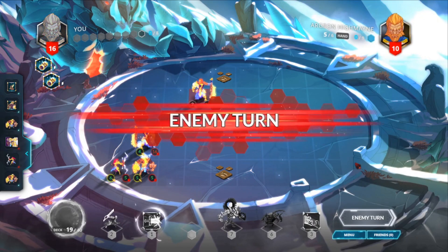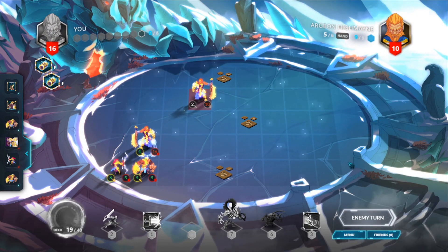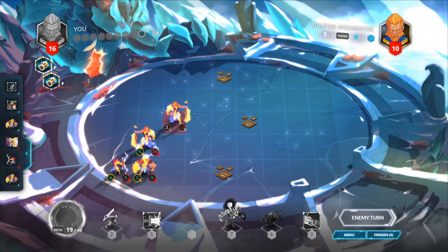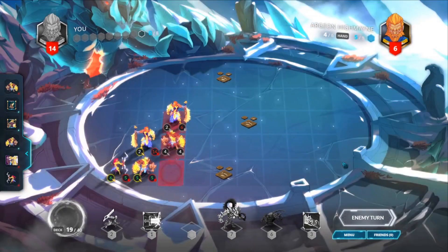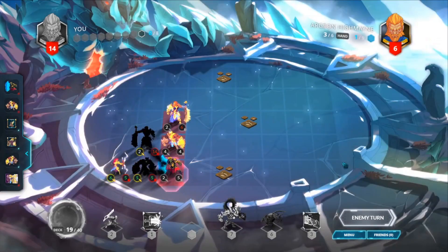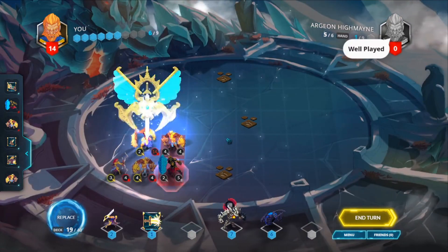At the end of each turn, you draw two cards, and on your next turn you'll have more mana to use. Spend your mana every turn and attempt to use tactics and strategy to best deploy your resources, and bring the enemy general's health to zero. If you're new, this may be tough at first, but don't get discouraged. Keep practicing and you will get that sweet victory.